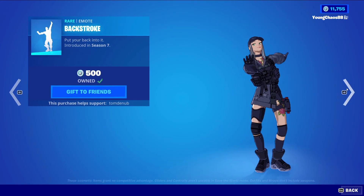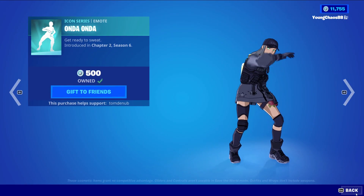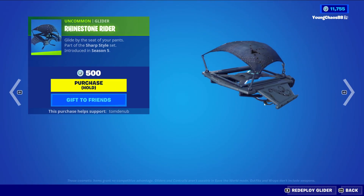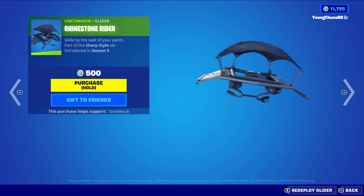We have Backstroke returning, a rare emote at $500 V-Bucks. Onda Onda, an Icon Series emote at $500 V-Bucks. And lastly, we have Rhinestone Rider returning, an uncommon glider at $500 V-Bucks.